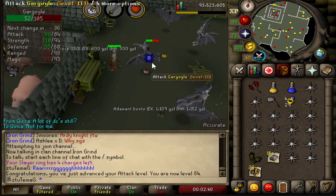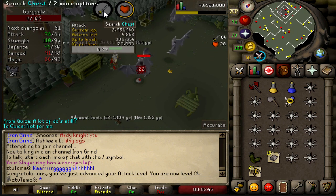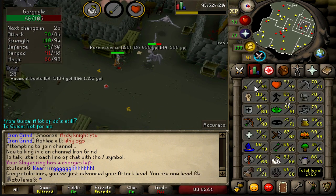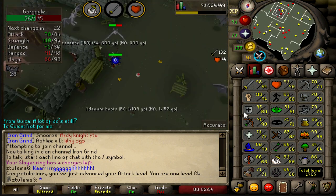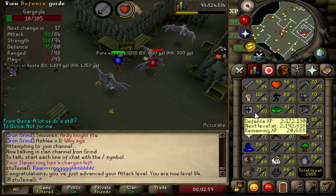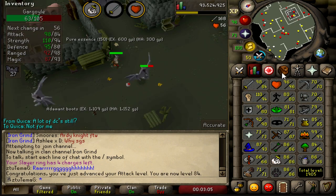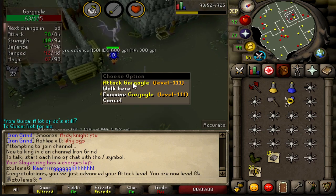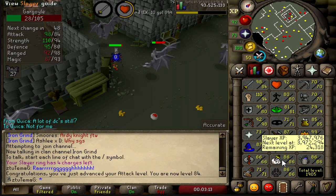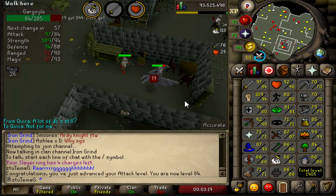That level snuck up so fast! I was getting ready to record and it was like 2k off the level, and then boom — just got it. 84 attack, one level away from 85. I'm actually really close to 81 defense. Once we get to 85, as I said many times before, we will switch over to defense for a quick experience update towards 87 Slayer. Very, very close — this may be the second-to-last task I do this episode.